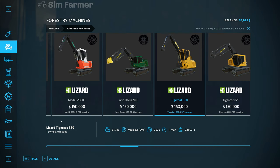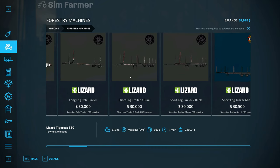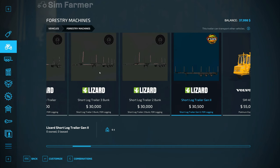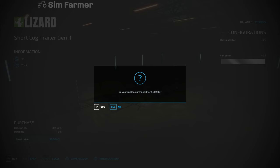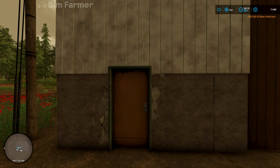The next thing we want is also in forestry — one of these forestry trailers. I don't know if we'll be able to pull this one; I think it's the new one and it's 51.1 tons, while my modified one's only four tons. I'm not sure which will be better, but we'll try this one and see how we get on. So that's $30,500, which doesn't leave us with a huge amount of money — we're down to $7,498.